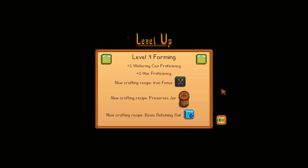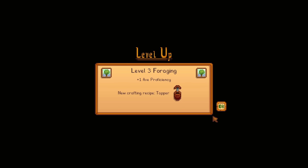Welcome back everybody to episode 6 of Stardew Valley here on Krillix Farm. We just leveled up to level 4 farming — very nice. We got a little bit more proficiencies, a new crafting recipe called an iron fence. And we also got level 3 foraging.